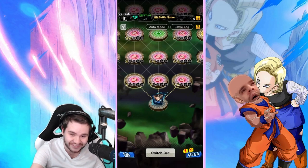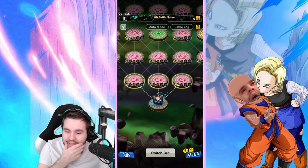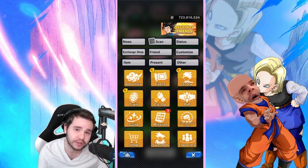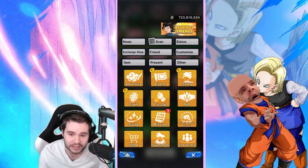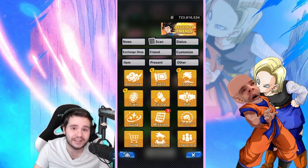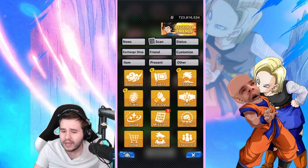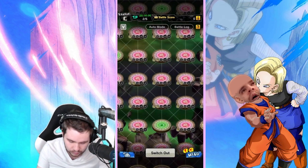Today we're looking at the Tournament of Power — a brand new mode they just released. To find it, go to menu and it's right under PvP. They literally just released it about 13 minutes ago because the maintenance ran until 8:30 AM Canada time. Let's take a look.